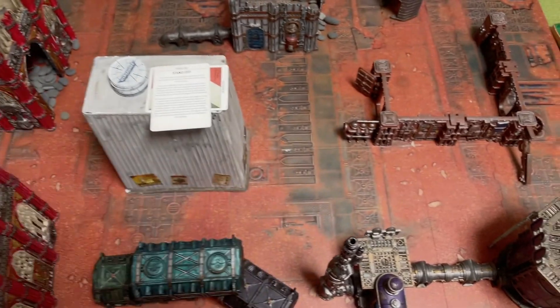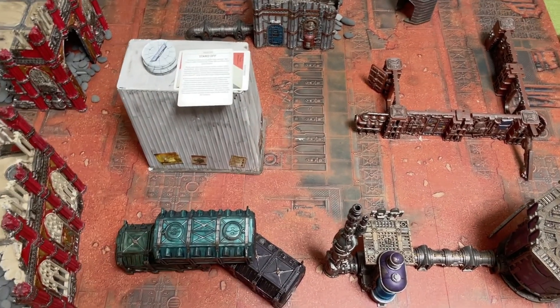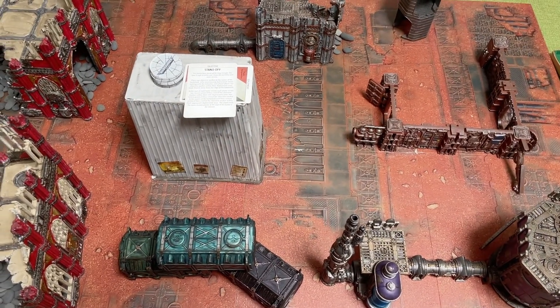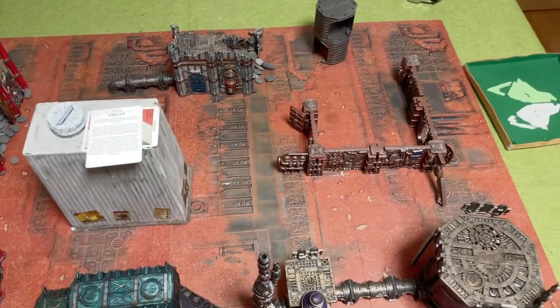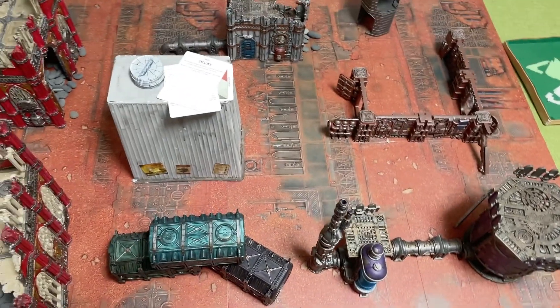Our twist today is Cyclone - I completely forgot to do the twist in the first game, let's try and avoid doing that again. Subtract one from the strength of attacks if the target is more than 18 inches away. That will affect things a little bit.